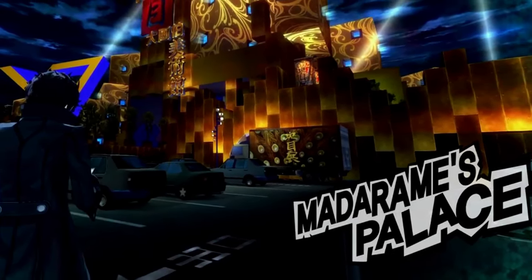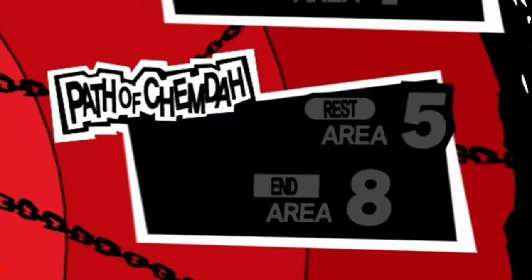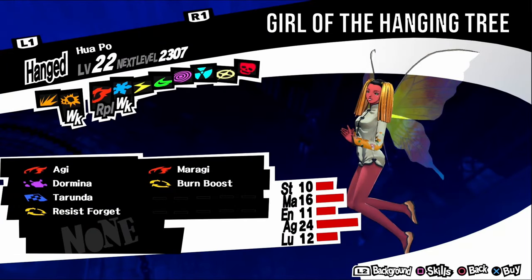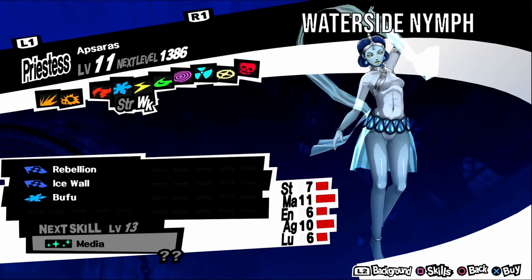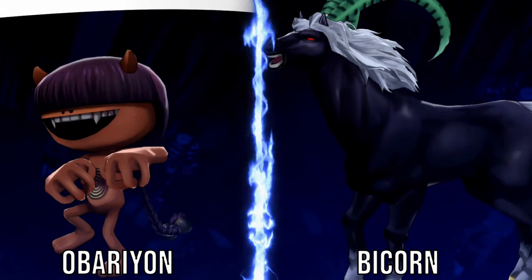Eligor, aka Brutal Cavalryman, is weak to ice. It has an irritable personality, so negotiate with serious answers. It can be found in Path of Aiyatsbus levels five and six. For a fusion, fuse an Incubus and a Jack-o'-Lantern. Succubus, aka Twilight Prostitute, is weak to gun and bless. It has an irritable personality, so negotiate with serious answers. It can be found in Path of Aiyatsbus levels five and six. For a fusion, fuse an Agathion and an Arsene. Archangel, aka Heavenly Punisher, is weak to electric and curse. It has an irritable personality, so negotiate with serious answers. It can be found in Path of Aiyatsbus levels five and six. For a fusion, fuse an Inugami and a Kodama.